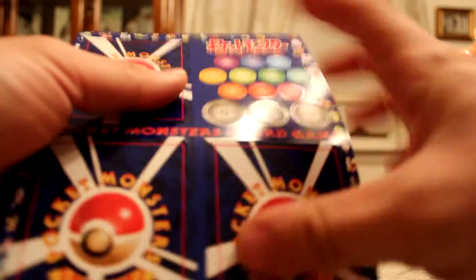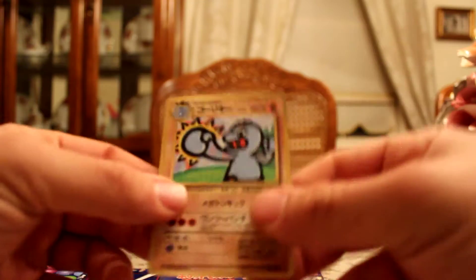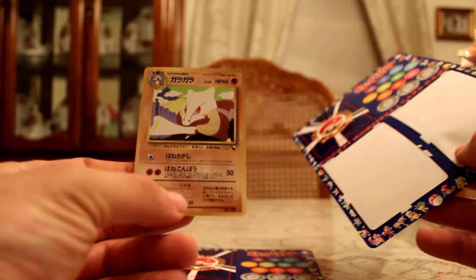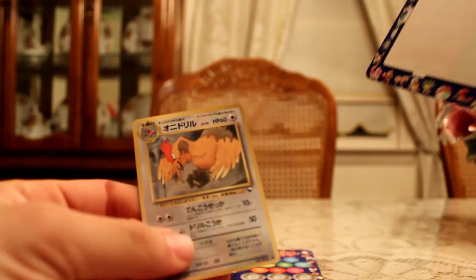Third sheet. Got a Machoke. These cards have really nice artwork on them. Marowak — I like this one a lot. And a Flareon. The entire sheet had evolution lines.